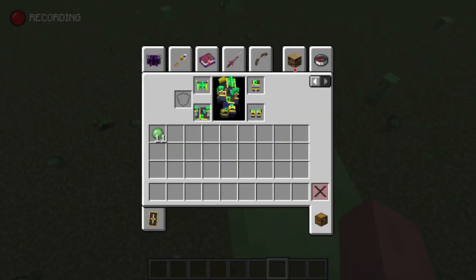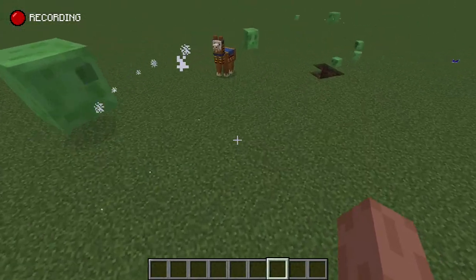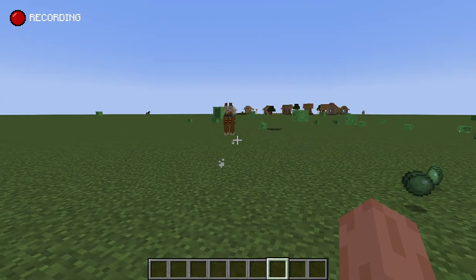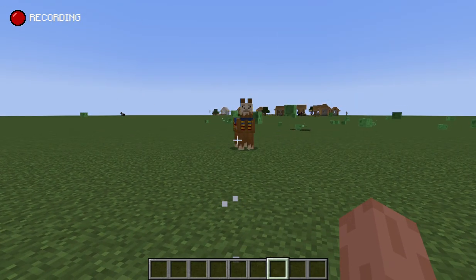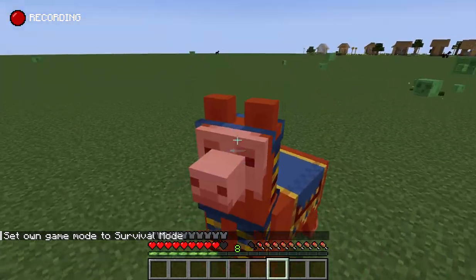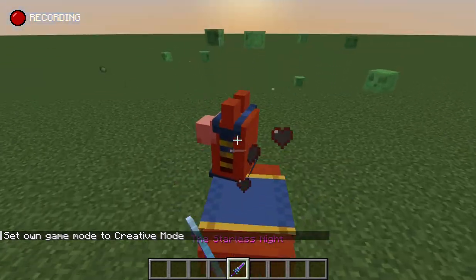Now what does this armor do? It's supposed to give me four status effects but nothing seems to be happening. Hello slime! I love my llama — it spits at everything. Come on, spit at me! Why is it not spitting? Okay, this calls for a good weapon.